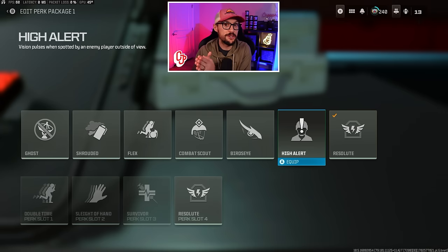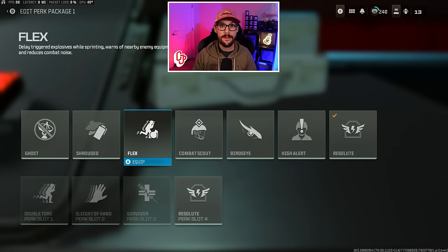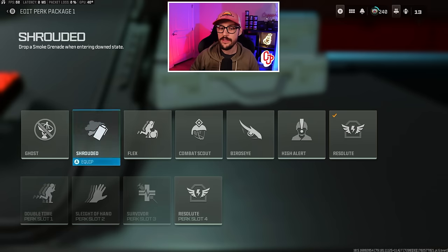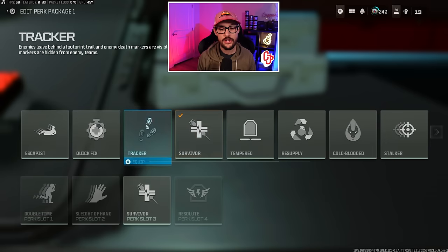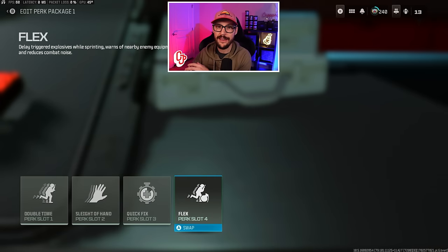My final perk package is double time, sleight of hand, quick fix, and high alert — or you can swap high alert for flex. Flex lets you hear footsteps a little better, which is pretty broken, especially on Vondel and Ashika which are primarily close to mid-range. I like the Legionnaire perk package from the buy station, which gives you double time, sleight of hand, and flex. I value double time the most because it really increases the fluidity of your movement and keeps everything super fluid.